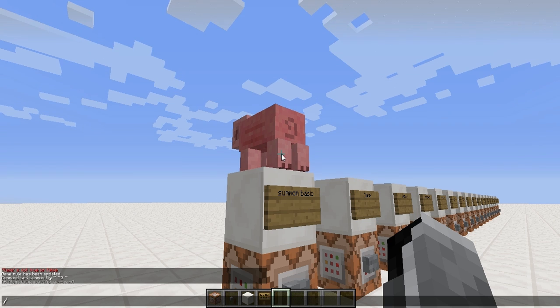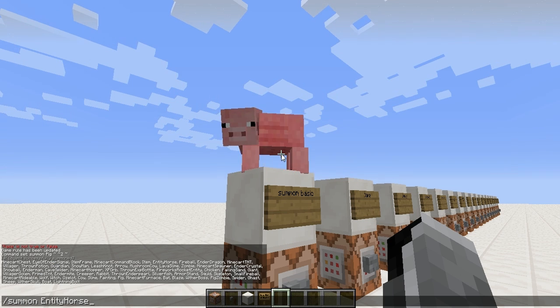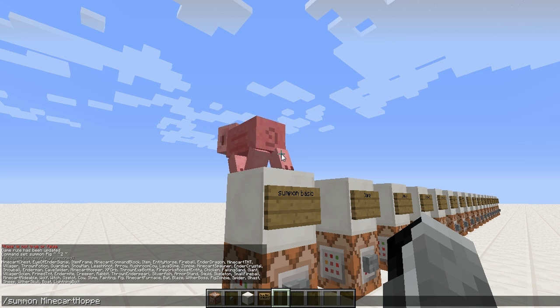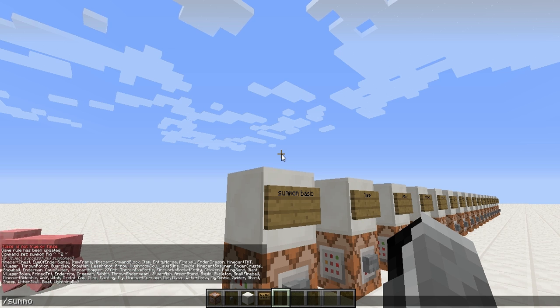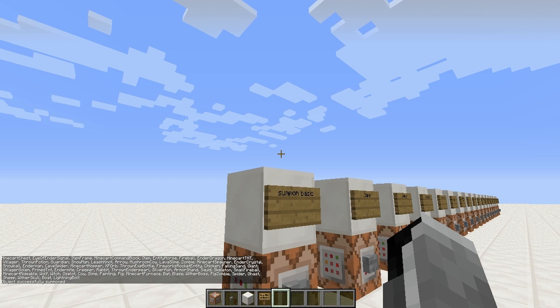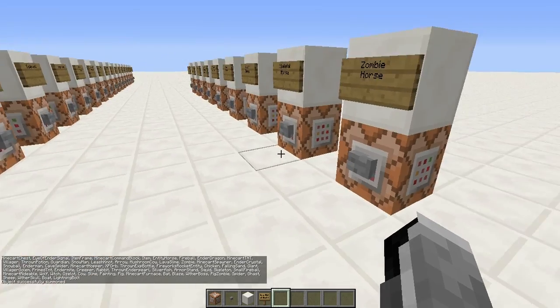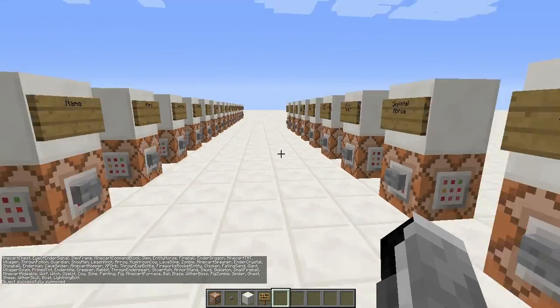If you want to know what entities are available, you can just use tab completion to cycle through them all. That's pretty useful.